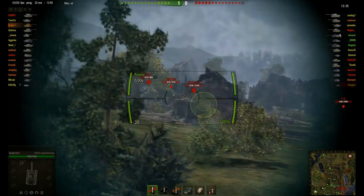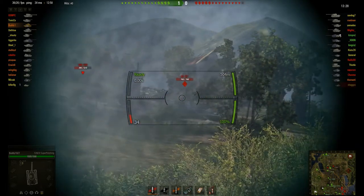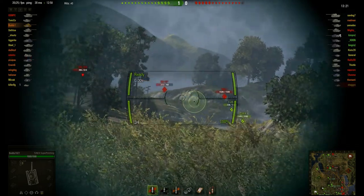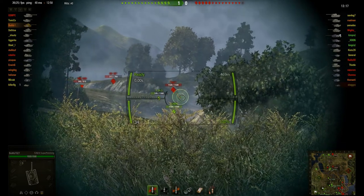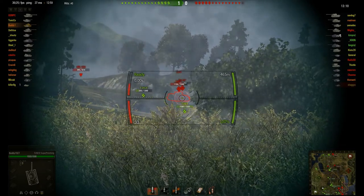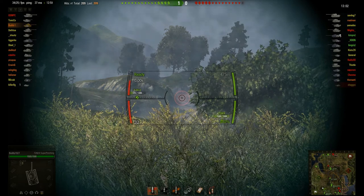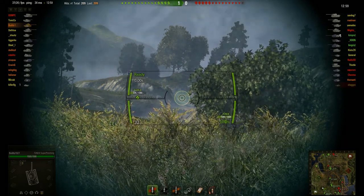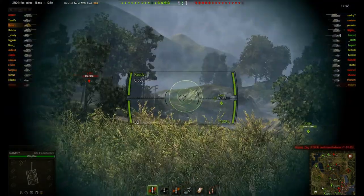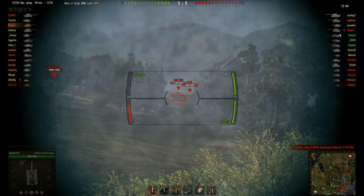Enemies are coming through that little village. The map we are on is Swamp. I initially said this was the zero line or the eight-nine line, but I was wrong — we're actually on the J line, about J2, sitting back to cut off the cap. Enemy armor is damaged — hit for 290. This gun is pretty accurate.